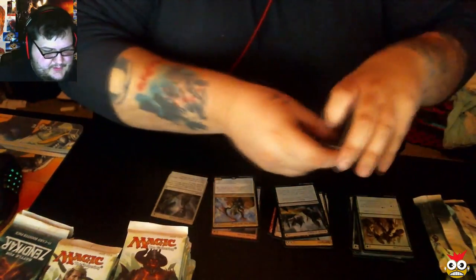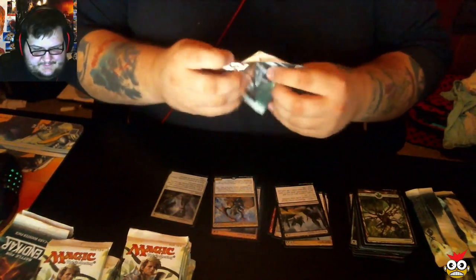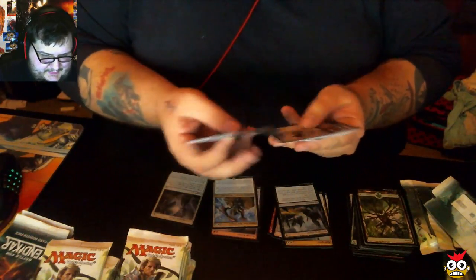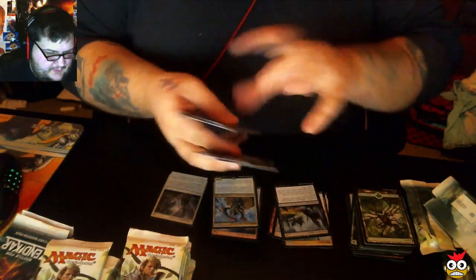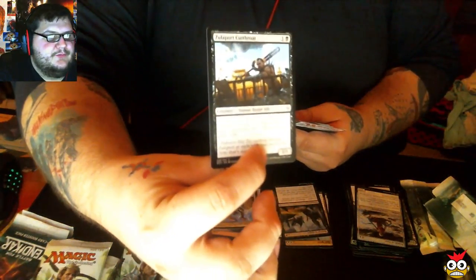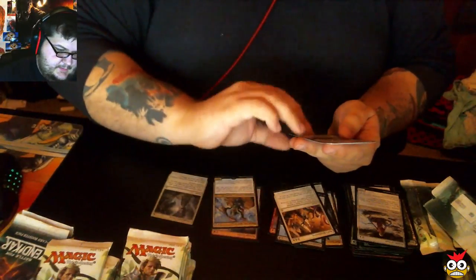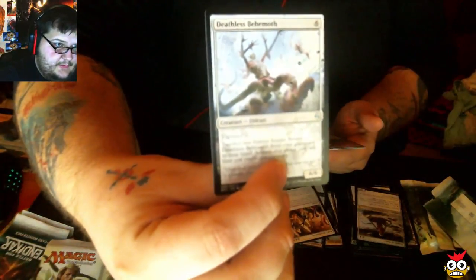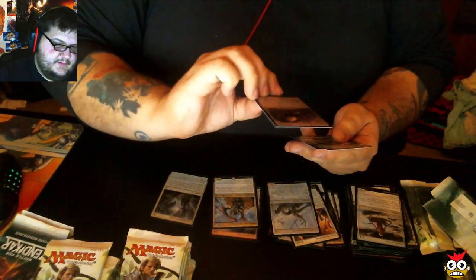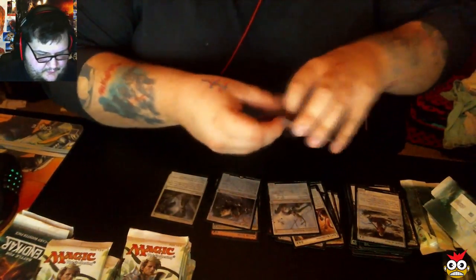Sometimes I murder the pronunciation of these cards, just because I can. Alright, let's keep going — straight to the uncommons again. We have Zulaport Cutthroat, Roil's Retribution, Deathless Behemoth. Our rare is an Eldrazi Processor — Blight Herder. Not the Eldrazi I want, but it'll do.